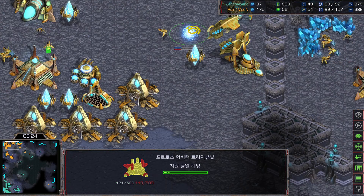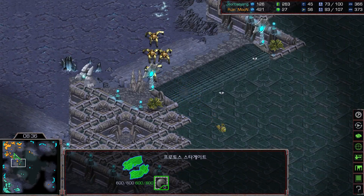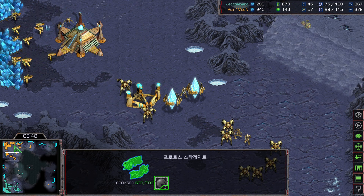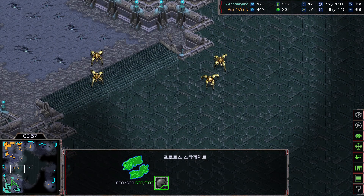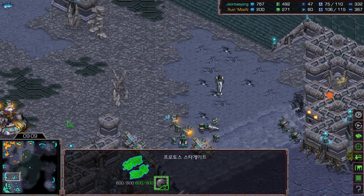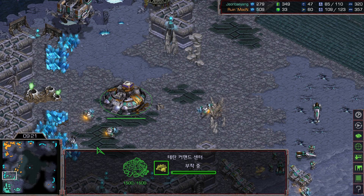The arbiter tribunal is going down for Ruin and he's starting to add extra gateways as well. Do you think on this map he'll go stasis or recall first to pressure TY who is a little behind? Every Protoss player has a different strategy — some go for super fast stasis field with the first arbiter to try to break the Terran's third base, and some go for recalls. I have a feeling Ruin might go for stasis field in this game because the Terran player can't put many turrets at the nine o'clock third base location — the terrain is kind of blocking turret placement there.